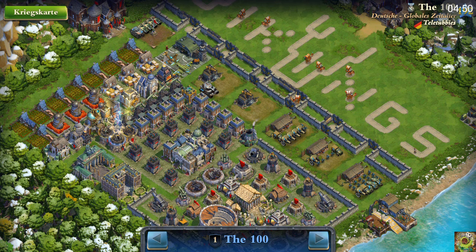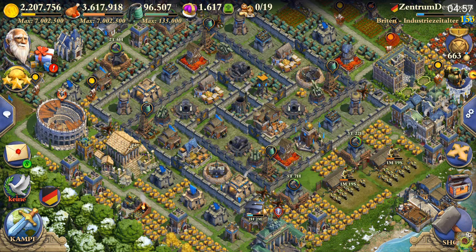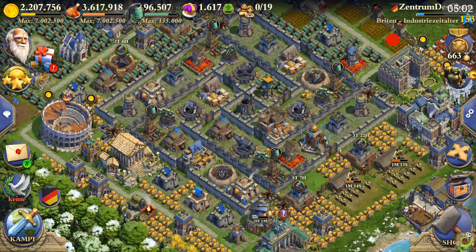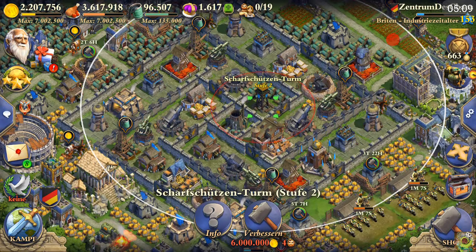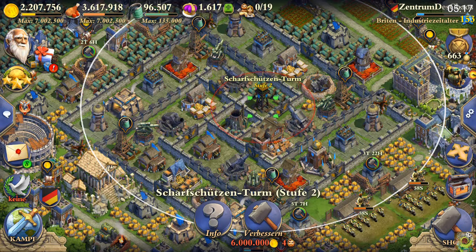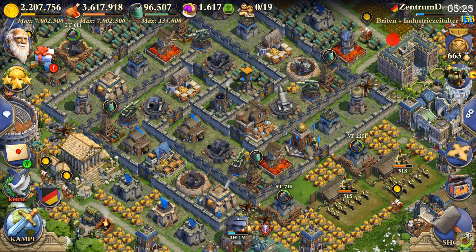Let's come to our main topic today: the sniper tower. Some of my alliance members and subscribers requested a guide on it. The sniper tower is a building unlocked in the very late game — from the industrial age you get the first one, the second one in global age, and the third one in atomic age, so you get an additional one in every new age.